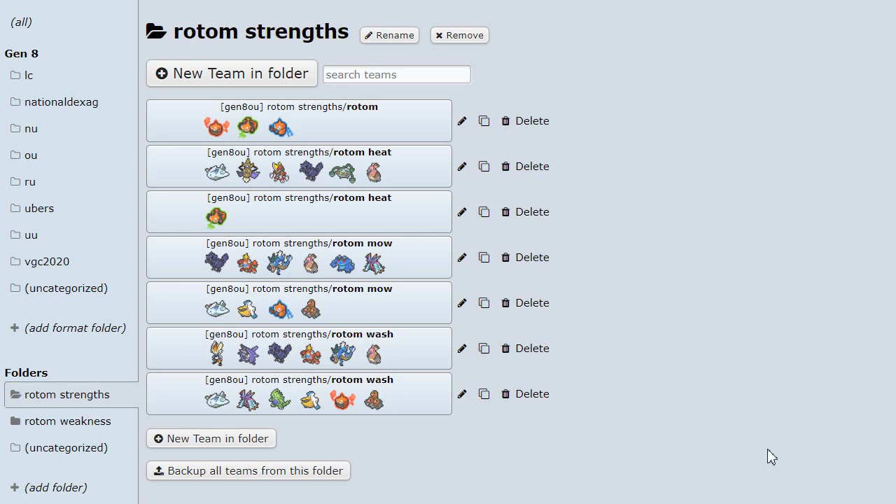Not one, not two, but three of the six Rotom forms are in the Overused tier currently. That's more than every other generation, except generation four, before the Rotoms had individual typings. In this video I'm going to be explaining why, listing the Pokemon that Rotoms are strong against, weak against, and explaining each one of them, which will hopefully give you a better understanding of why Rotom has such a good place in the metagame currently.